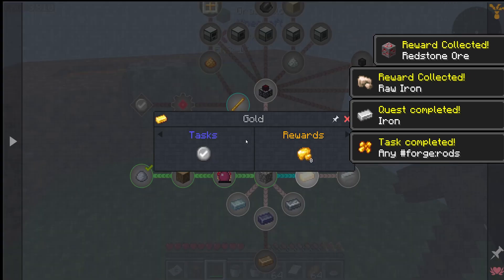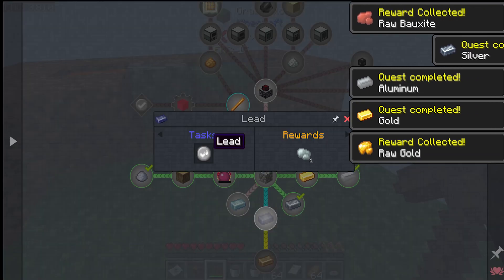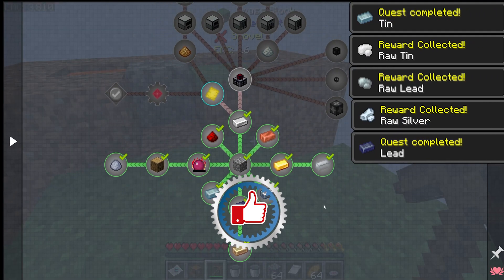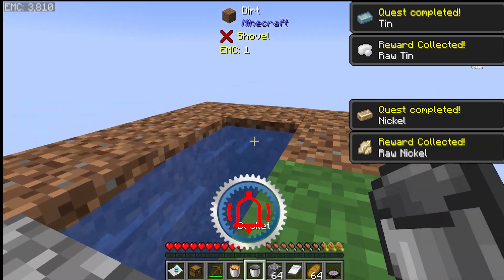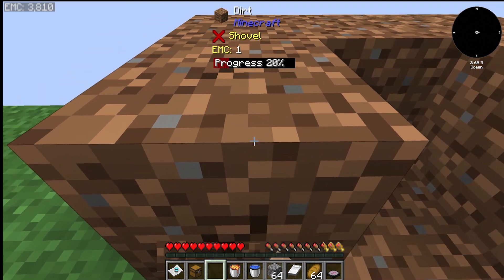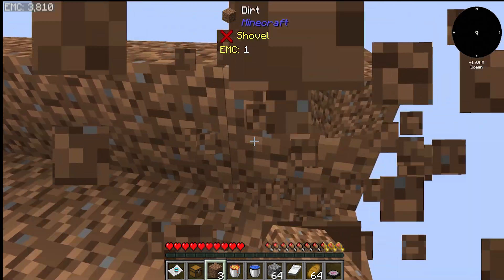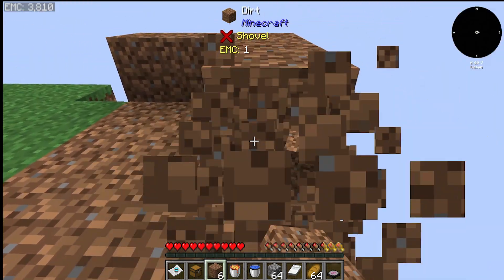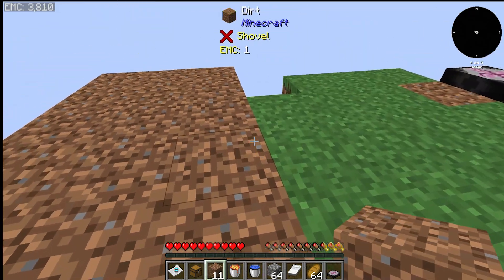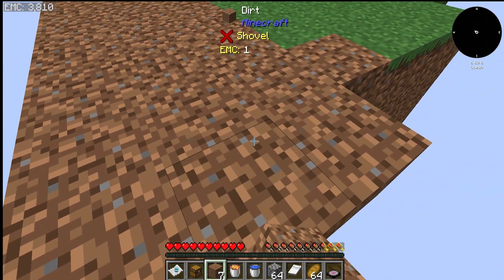Gives us a stack of that and we'll get all of the base resources to start with: iron, copper, gold, aluminum, silver, and nickel. And that clears up all of those. We can go ahead and pick all this stuff back up, fix our dirt hole, clean this up because we don't need it anymore. You could leave the cobble gen up if you needed a quick source of EMC, but we really don't at the moment.